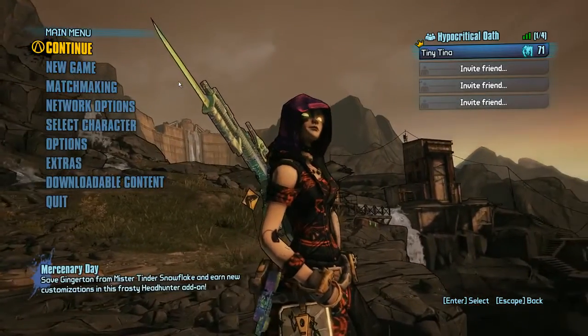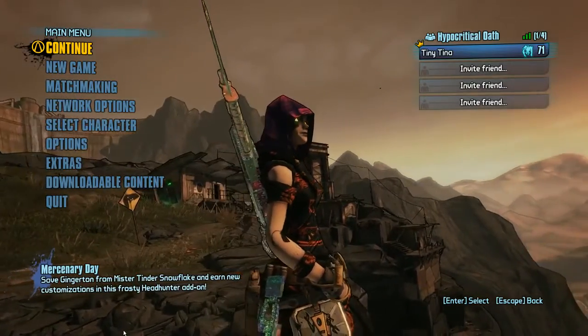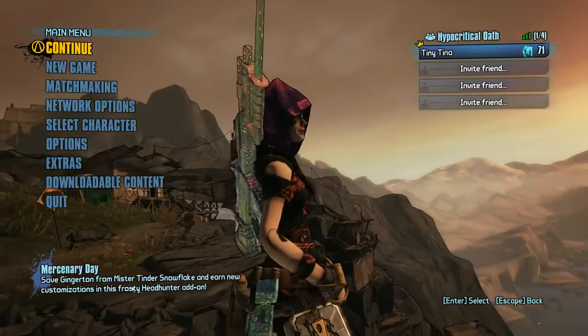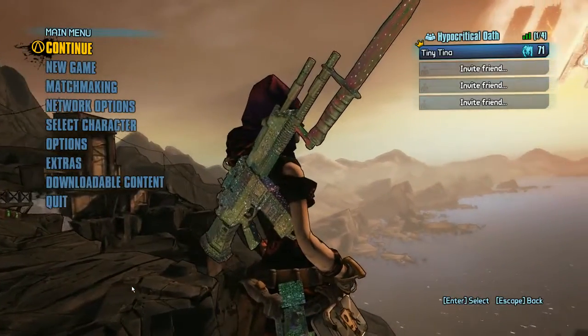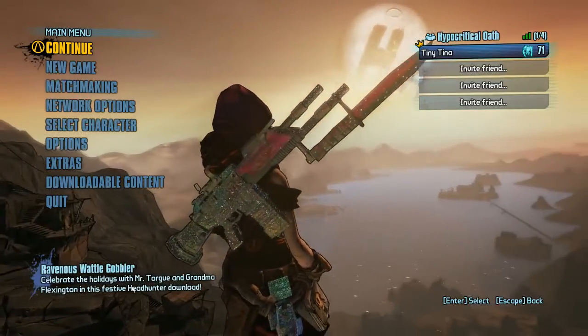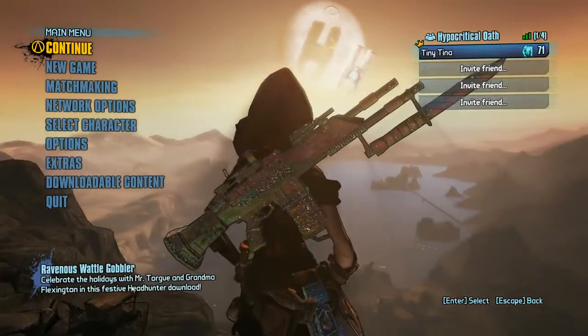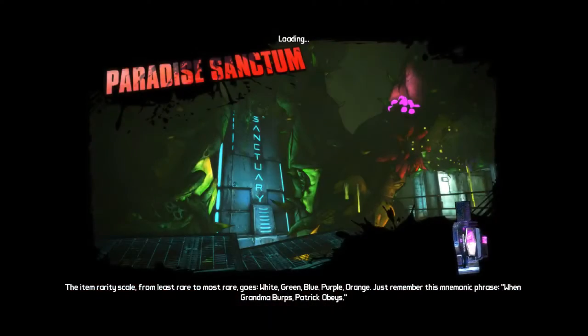So basically I tried to get out of the map in every area I could and had no luck at all. The only way I found to go back there is to use GibSave Editor. What you want to do is go to your last visited teleporter, go right down to the bottom where there's level transitions, and select the Sanctuary to Research Center one. Once you do this you can click Continue and you will be here in Paradise Sanctum.